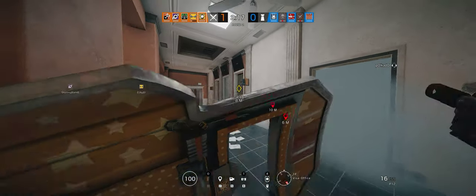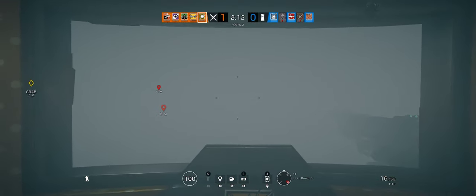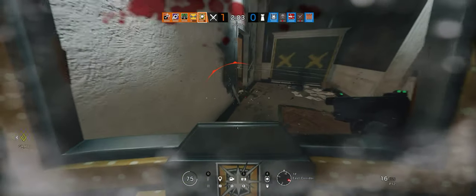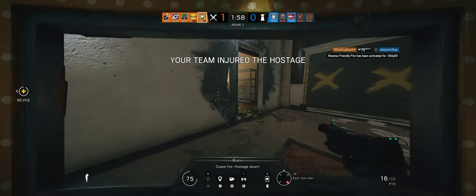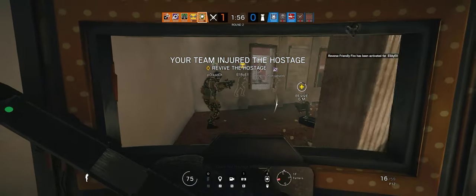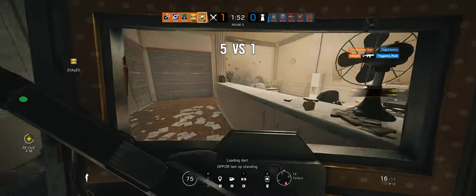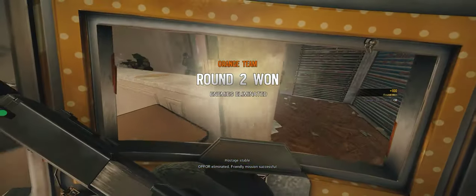There's three on side. That's a castle. I'm gonna blow. Watch it, go the other way. Last three — they're all three inside. Cease fire. Hostage down. Four laps off. Take halt. You'll be fine. Hostage stable. Op four eliminated. Friendly mission successful.